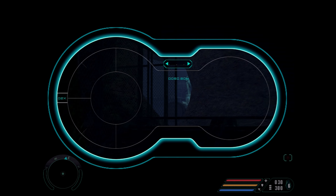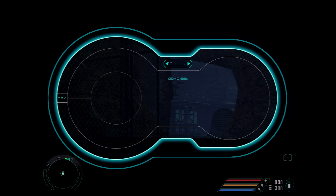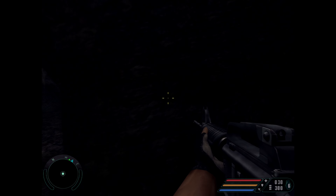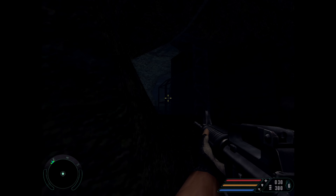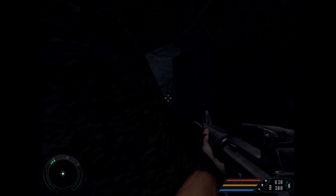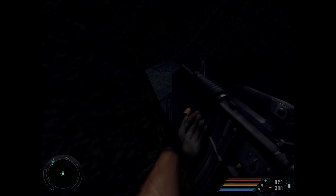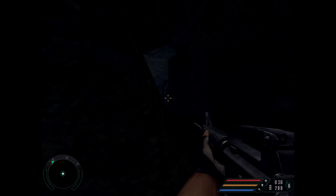We're going to get our binoculars out again and try and tag a few guys. There is about six to eight enemies in this area — I always forget which. This is the hardest section on this level, so as I said, don't be afraid to backtrack for some ammo. I'm going to let a shot off, which is going to alert enemies to my position.